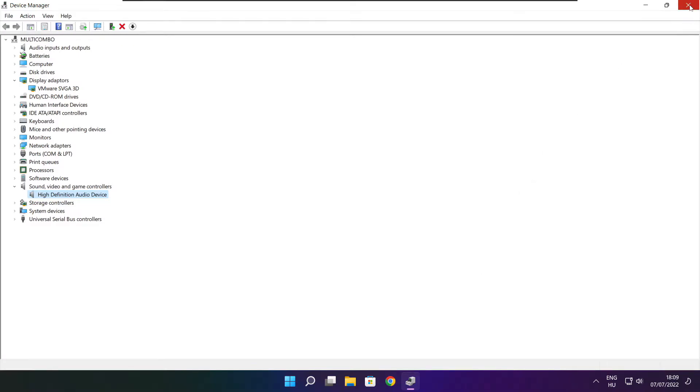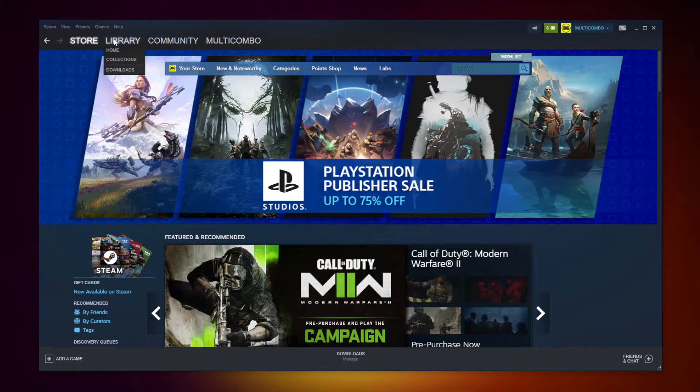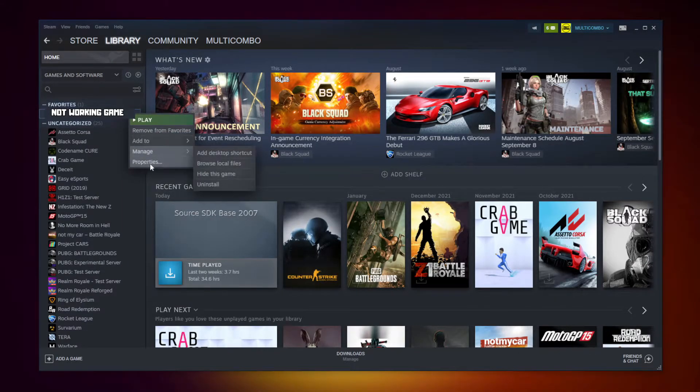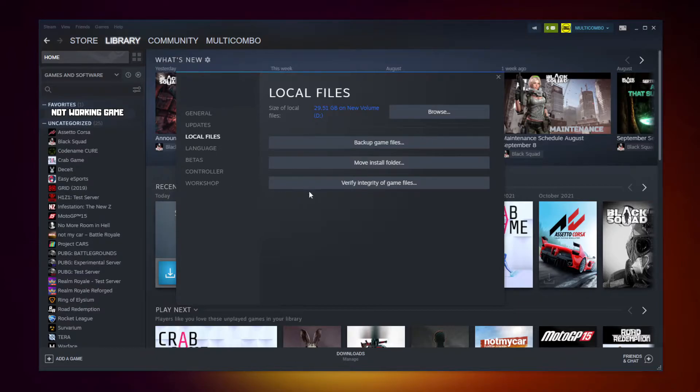Close window. Open Steam. Go to the library. Right click your not working game. Click properties. Click local files. Click verify integrity of game files. Wait.